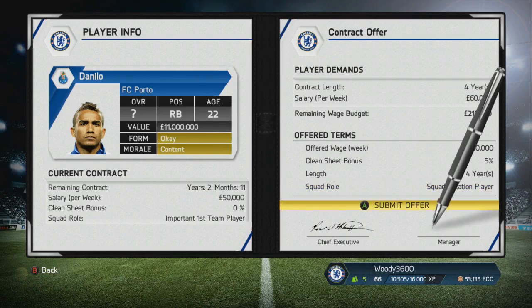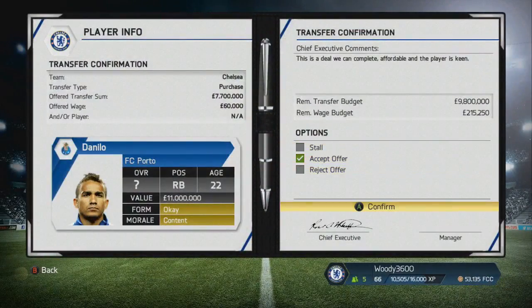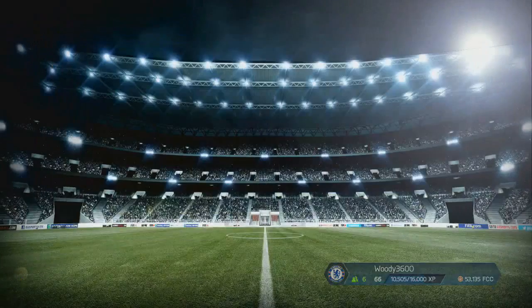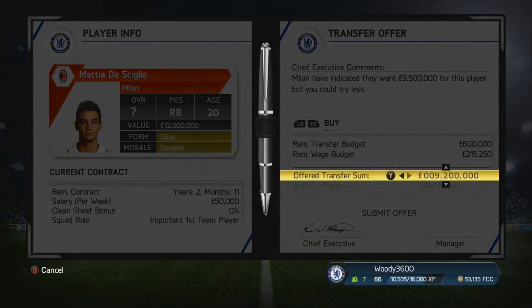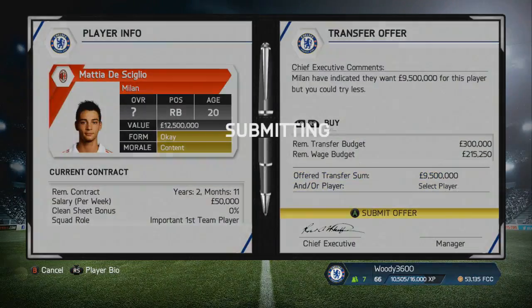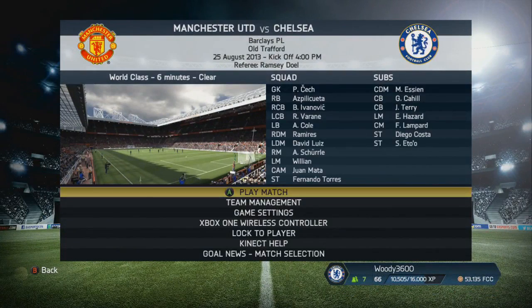With the full-back situation we'll have Ashley Cole, Azpilicueta, Danilo, and Ryan Bertrand as well. We may even have another signing coming in - we're going to throw in a bid of nine and a half million, which is exactly what AC Milan want for Mattia De Sciglio. The deal for Danilo is done and we'll have to wait and see whether the De Sciglio offer is accepted.